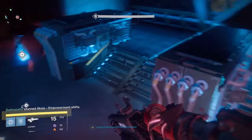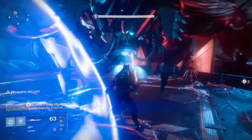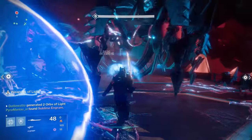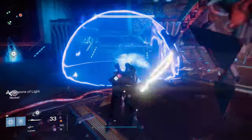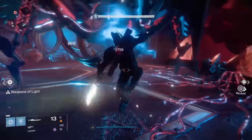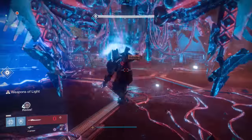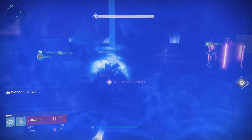A risk you run with Raze Lighter is just straight up missing Axis. If you try to go for his leg for the extra 2,000 damage, sometimes your character will just straight up miss him altogether, which is about 20,000 damage lost. It's better to just try to go for his body, but try to square up to him towards his leg so that you have a better chance of hitting it. The more square you are to the boss, the better your chance to hit. However, you don't run this risk nearly as much with Dark Drinker.